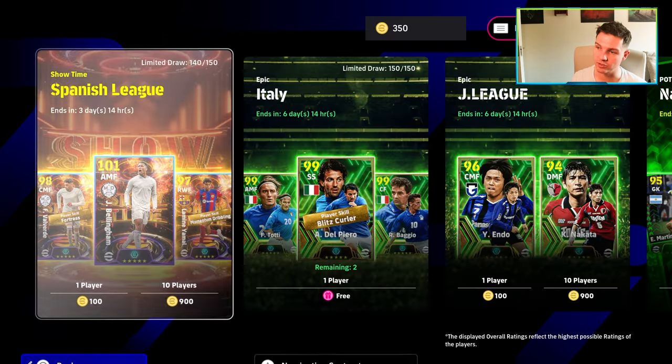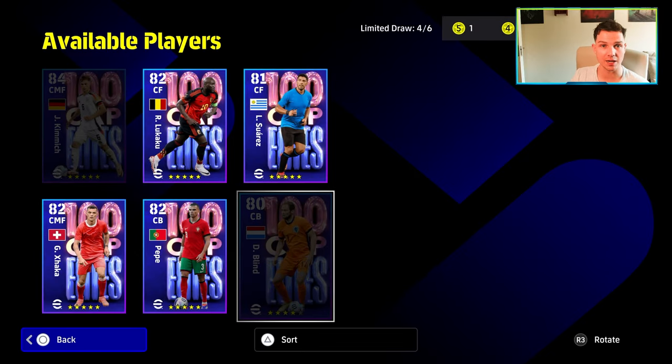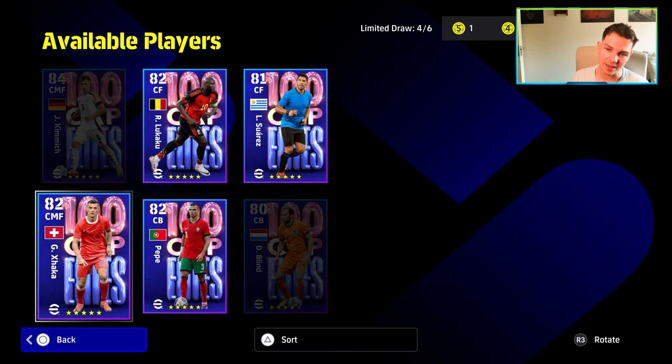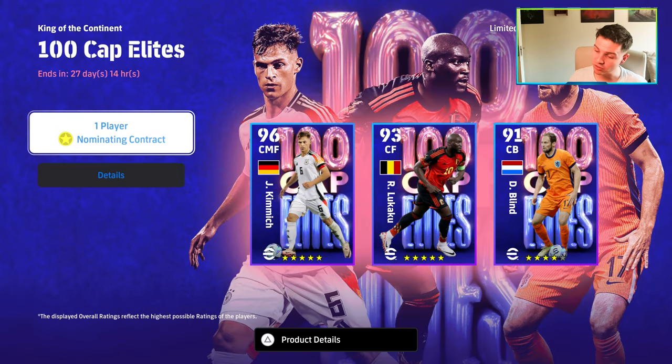We've already done a review on the nominating contracts, and we're going to be doing a video on the free players such as Modric. We've already signed Kimmich and trained him up. Daily Blind is only a four-star, so you could essentially get any two of these just for playing 20 matches if you get the other match pass — and for that it's probably worth it for 300 coins. Pepe, Kimmich, and Xhaka are probably the only three worth getting. Suarez is a bit of fun but there are a lot of players that can do that role. The match pass needs massive attention for eFootball 2025 — let me know if you agree or disagree. Subscribe and peace.